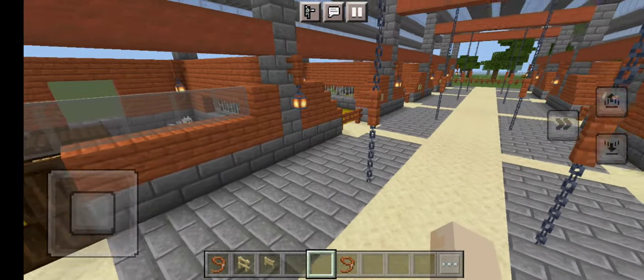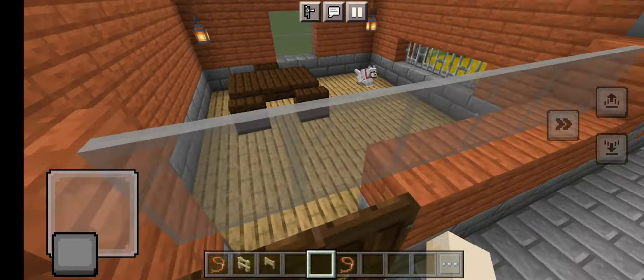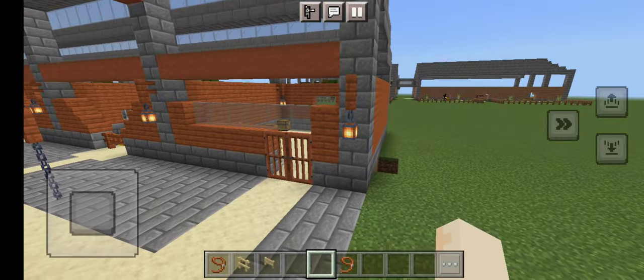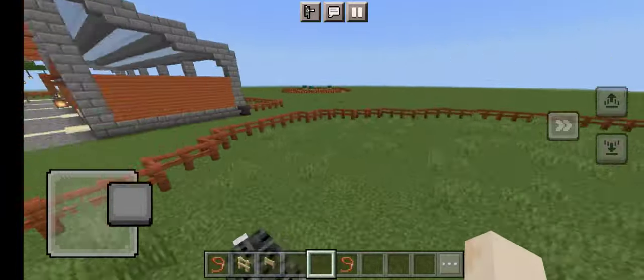So obviously this is — you guys gotta guess it, and then whoever guesses right wins. I'm kidding. This is the western barn. And then you've got the western pasture with all these horses.